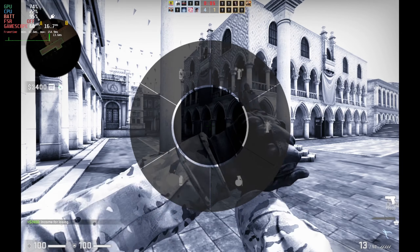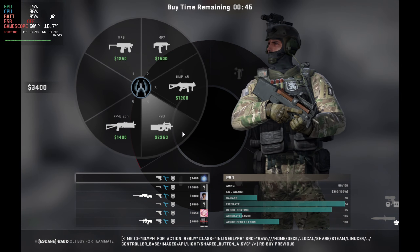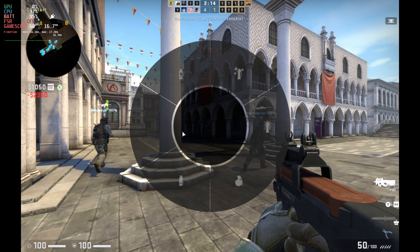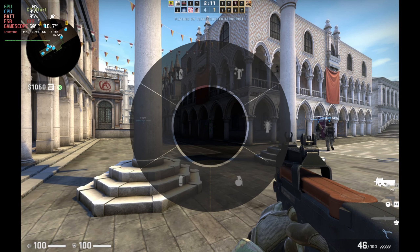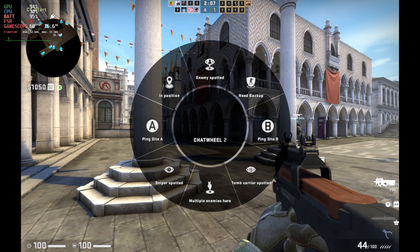Also what I found in testing, and this has happened every single time, at some point you're going to get a wheel stuck on your screen like this. The only way to get rid of this is to press the menu bar in the top right. That will get rid of it temporarily, but you then need to press the R1 button.